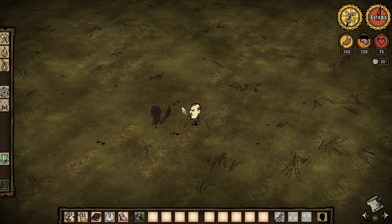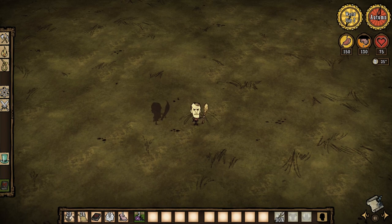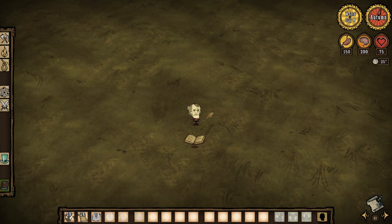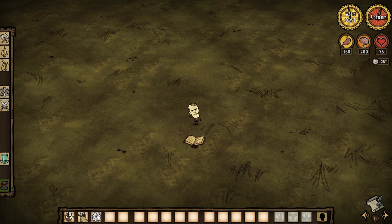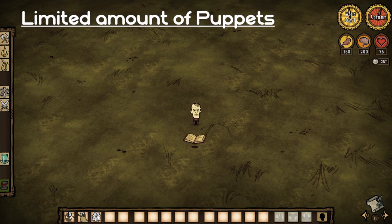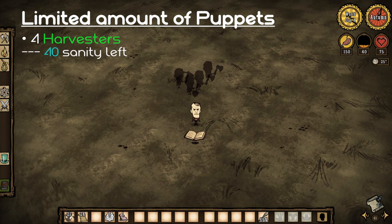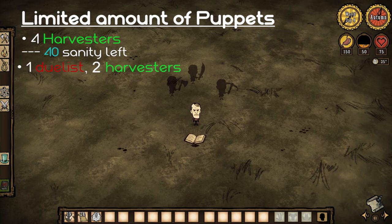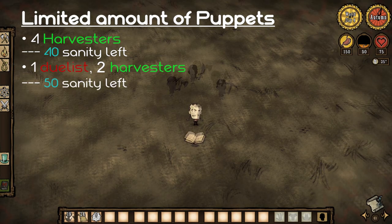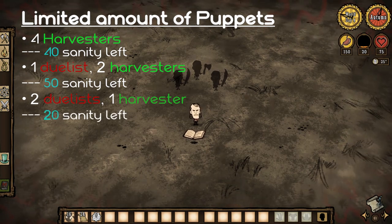The Shadow Duelist is the only puppet that can naturally regenerate health; the other puppets are not able to do so. Due to the maximum sanity loss, you're only able to craft a limited amount of puppets. You can either have 4 Harvesters, 1 Duelist and 2 Harvesters, or 2 Duelists and 1 Harvester — this last combination is the most dangerous one.